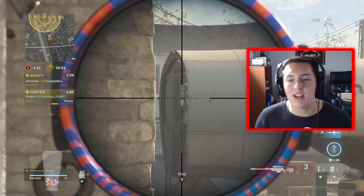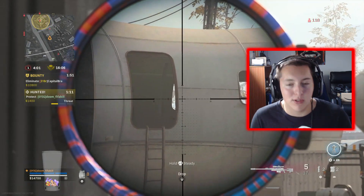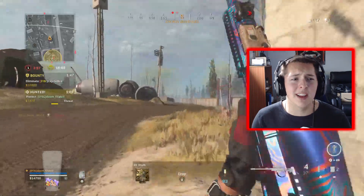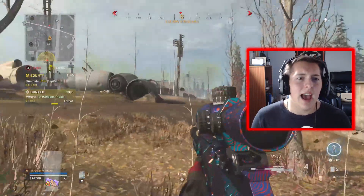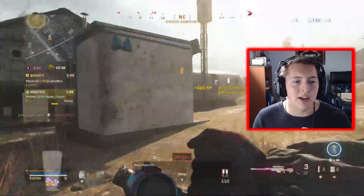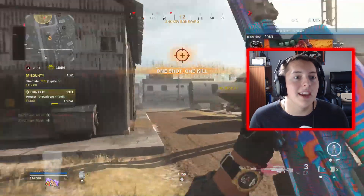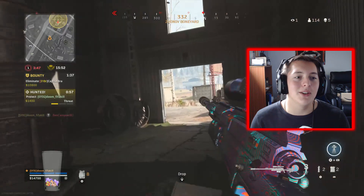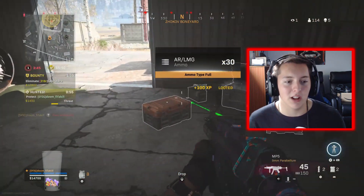I do switch up this MP5 a lot, whether I take off Sleight of Hand for a stipple grip tape or something, but this is the typical build. Like I said, it does help having the Sleight of Hand on the sniper purely because I don't have an assault rifle — my sniper is my medium range gun in this game. It was pretty much my only gun, so that Sleight of Hand was definitely coming in clutch quite a lot, as you will have seen.